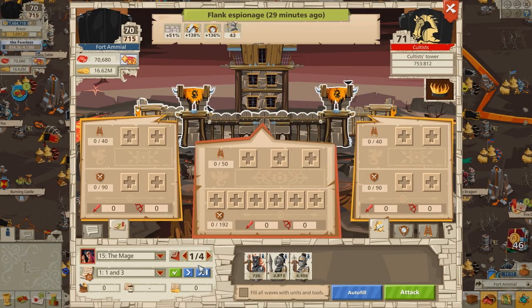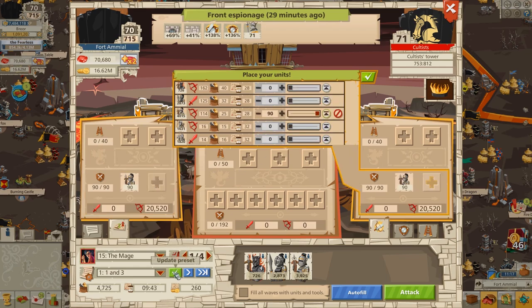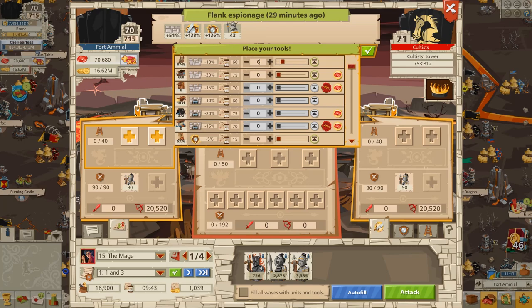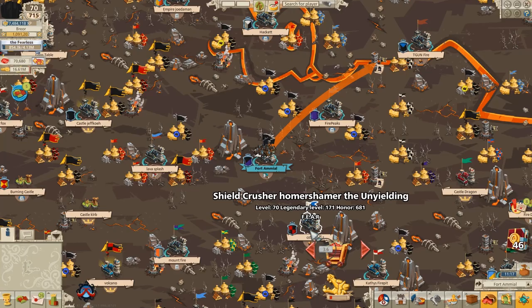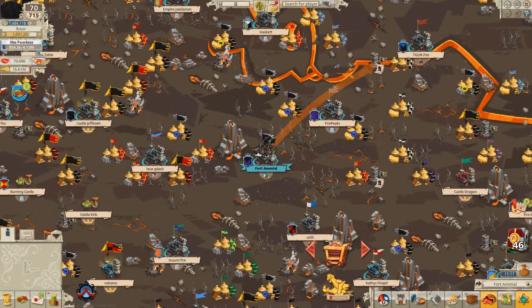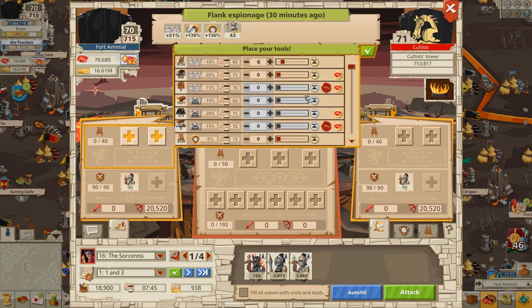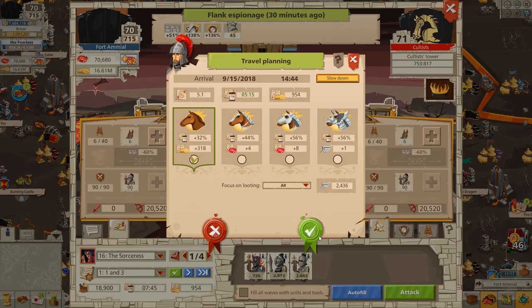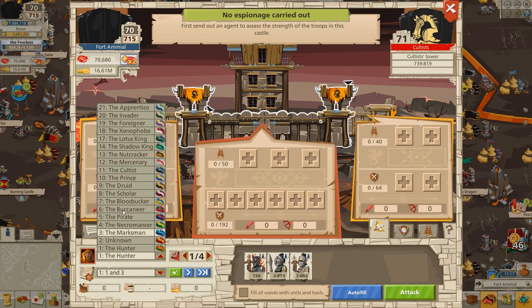So once again, today I ask: is it possible to cheat in Good Game Empire? And the answer of course depends on how you define cheating. If you define cheating as giving yourself extra resources or leveling up automatically or anything like that, the answer is pretty much no. The game runs off of servers indirectly owned by Good Game Studios, and you can't really write anything to those servers that Good Game Studios doesn't want you to be doing.